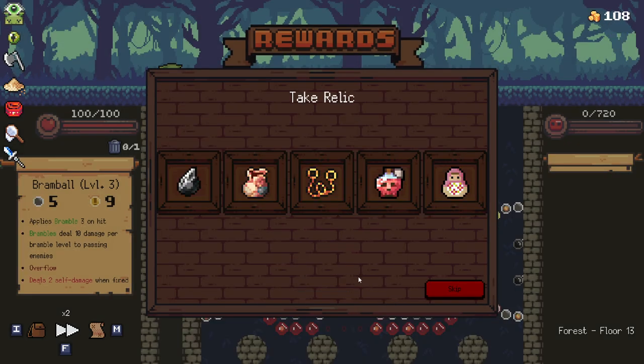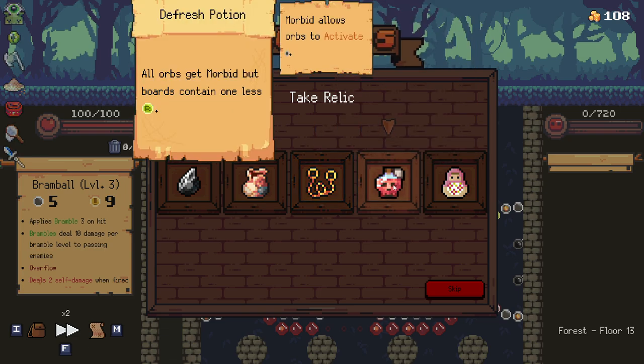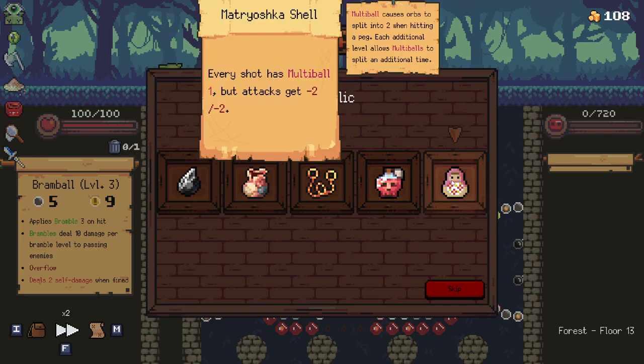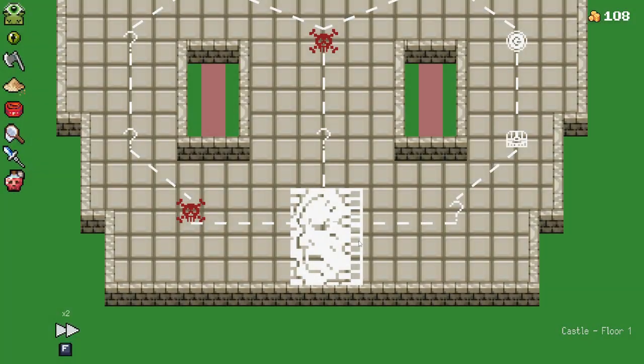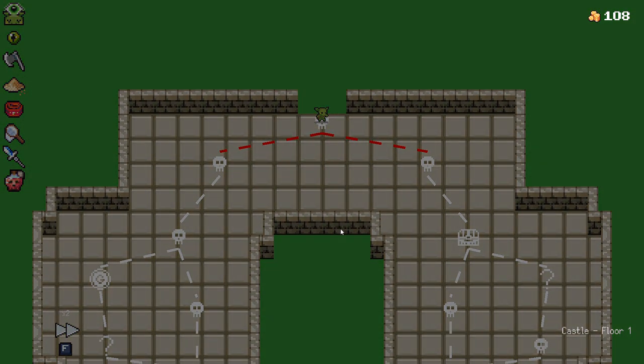Upgrade this. Continue on — that's a lot of choices. Let's see the ones we don't know. Orbs get plus two but you can only fire in four directions — that's horrible. All orbs get Morbid; Morbid allows orbs to activate blank pegs. Contains one less refresh. I'm going to try that out. We do have two refreshes on the board, so that's not a huge downer. I kind of think that could be great if you build towards it, at least.